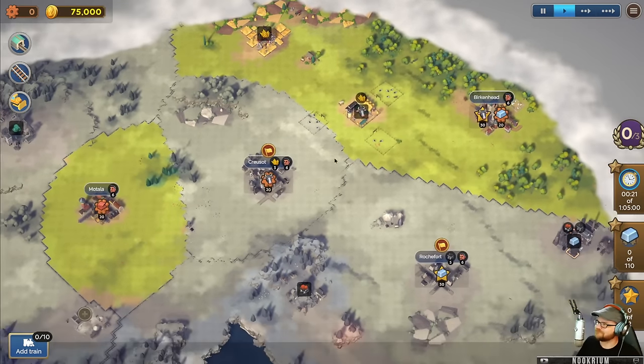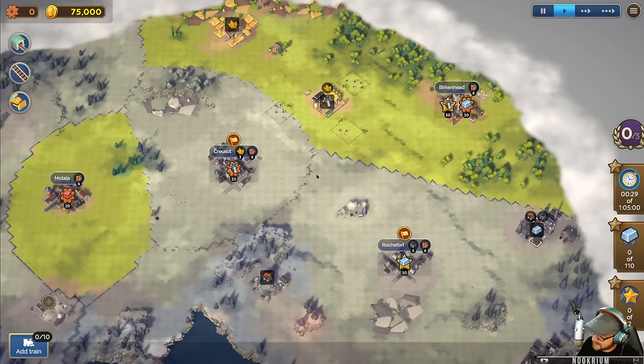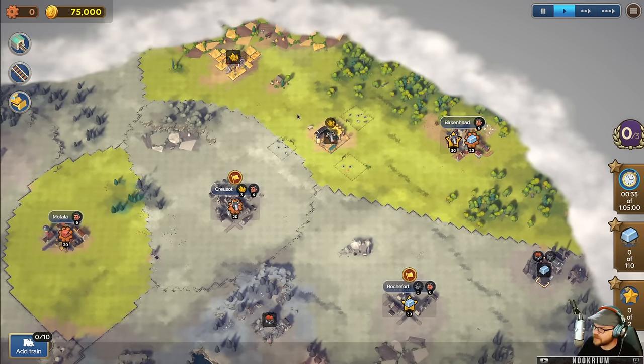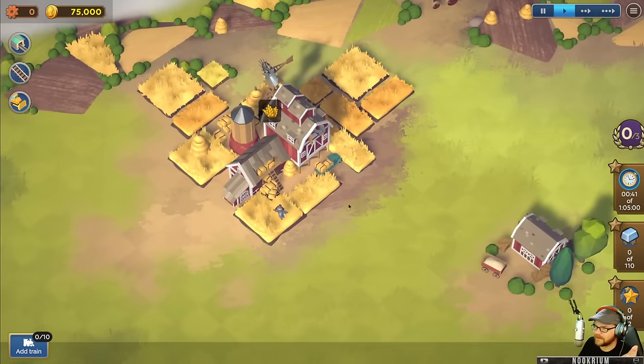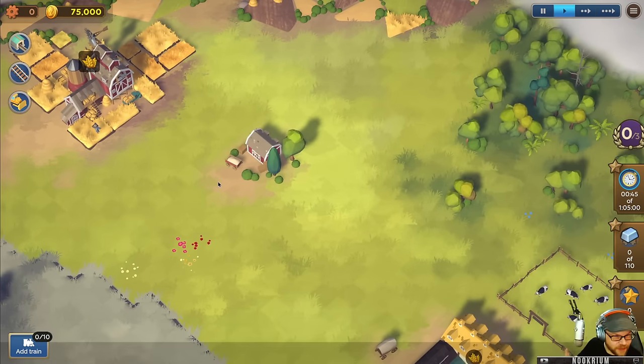We've got a few spots we can start in, and we can buy additional spots to expand our operations. Each town has things they can make, things they can supply, and things they demand. We're going to start up in the north - you can see we've got a farm over here.